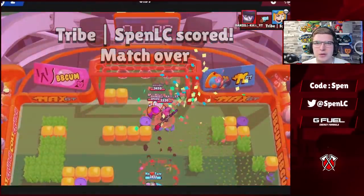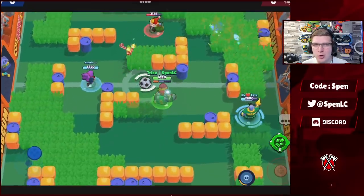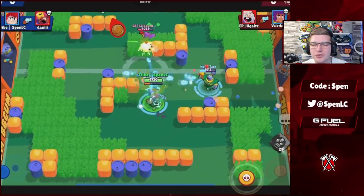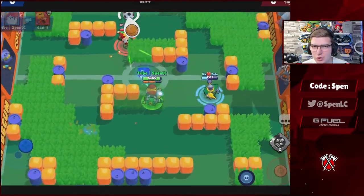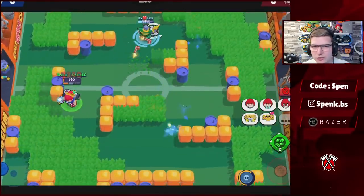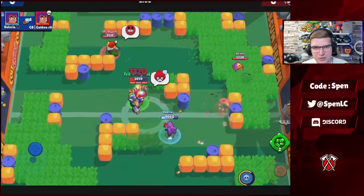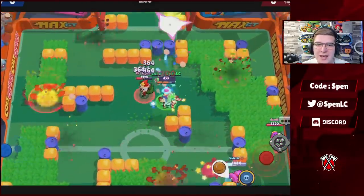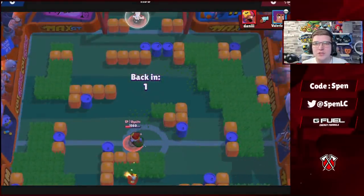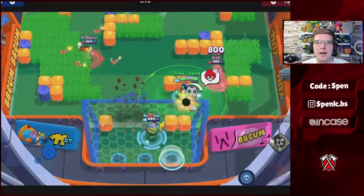Next up is Pam. I feel like her new gadget is going to be the better one — I haven't had too many chances to try it out, but I think it'll have really good value especially against those longer-range brawlers with a slow reload speed, and also punishing against aggressive brawlers like Mortis and Bull — you can pop that gadget and remove all of their ammo. Definitely try this one out if you've got it. For star powers, Mama's Squeeze is so much better — you can go aggro with the turret, confirm the kill with 800 damage, and it just pairs really well with Pam.